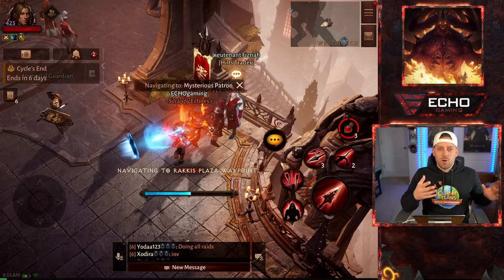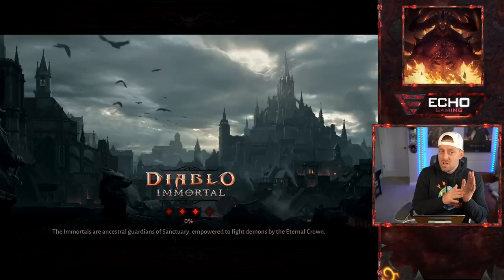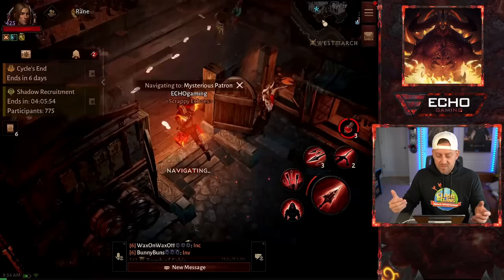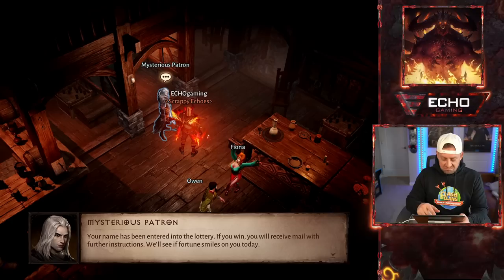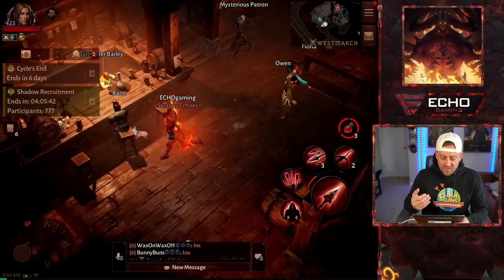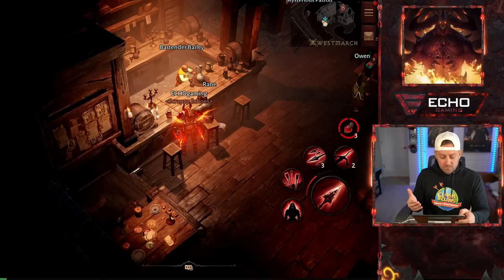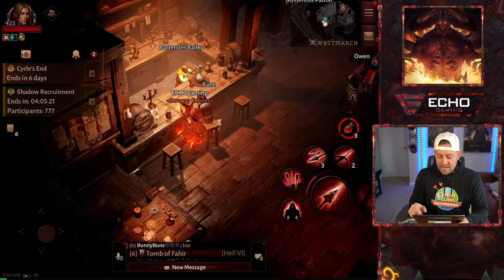A shadow recruitment period has begun. I'm going to show you what I typically do when I'm a shadow, because honestly, most people in the game are probably shadows and not immortals — remember, only one clan can be immortal. If you are in the shadows, you need to visit Bartender Bailey. I can't demonstrate this now because I'm no longer in the shadows since the whole cycle has turned, but you would talk to Bartender Bailey and do your shadow contracts for the day. These are even better than the rewards you get from doing your bounties — shadow contracts are even better as far as XP gained.